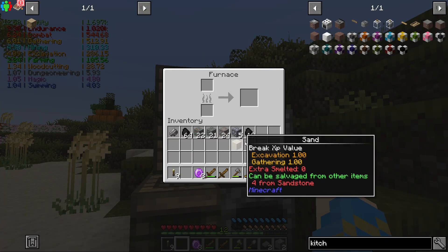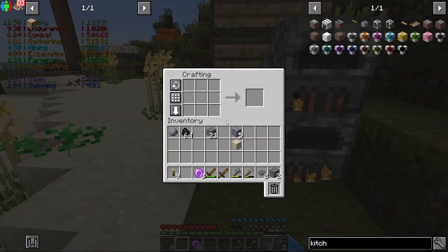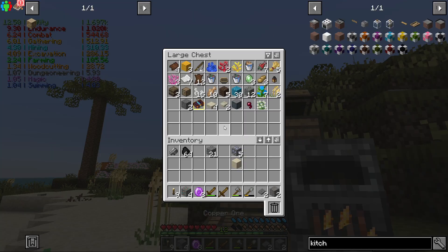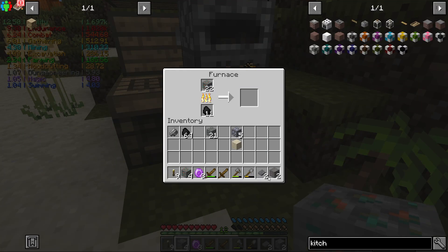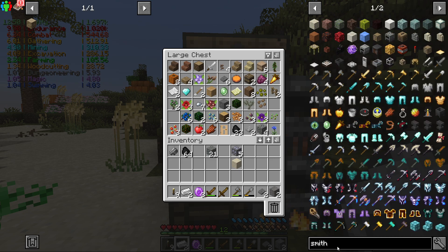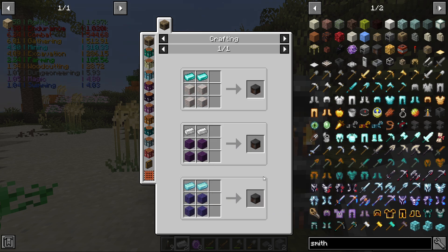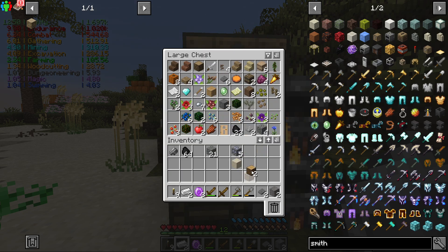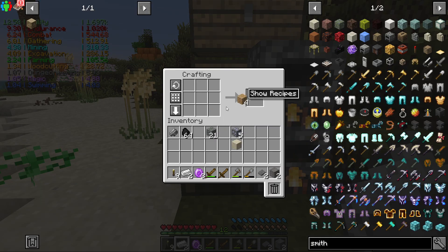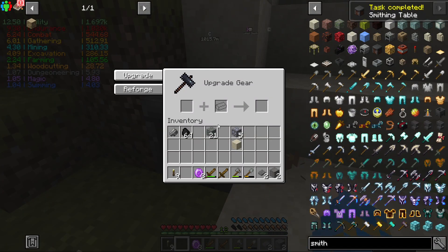I gotta cook this iron — cooking, cooking, cooking. Let's go ahead and cook the copper too. All I needed was the two iron. Smithy — we just needed those two iron, perfect. Now I have no clue how to work this thing. I've never used this stuff before. Whoever I'm playing with is typically the one who has to do it.